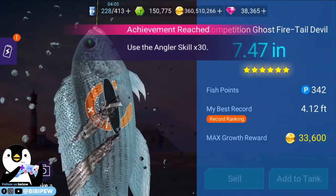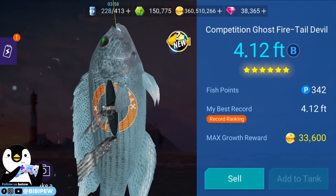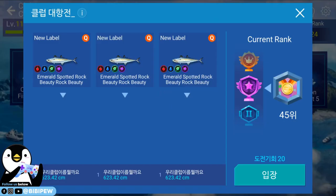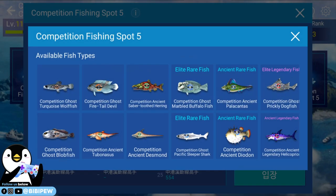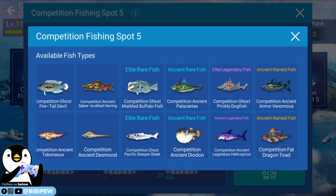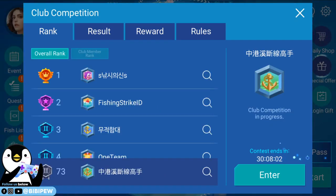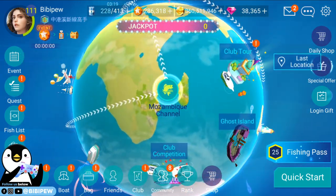We are done with this fish — competition fish! Competition goes fire till devil. Why can't I add it to tank? I need to sell it. So I caught one, and after that I am at level 25. I'm not sure how this works — ancient new fish. Competition Fat Dragon Toad — wow, I think I will catch that one more time.